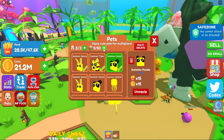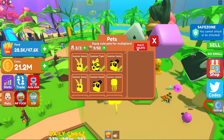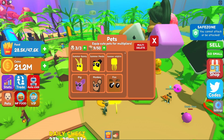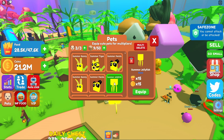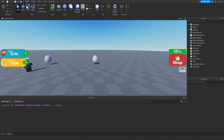If we unequip or equip a pet, that number changes. We have a plus button to purchase a game pass for equipping additional pets. We also have storage information — currently nine out of 50 allowed stored pets — with a plus button to purchase another game pass. There's also a multi-delete button on the right-hand side where you can select pets to delete and click confirm. Each pet shows a green check mark if equipped, and clicking it shows the name, rarity, stats, equip/unequip button, and a trash can icon.